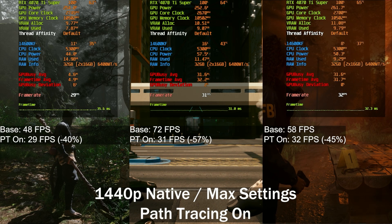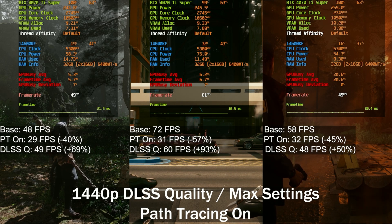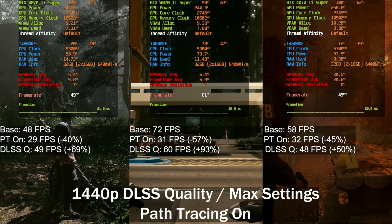If we look at what happens when we enable DLSS quality, with Cyberpunk we see a 93% increase in frame rate. We've got a 69% with BlackMyth Wukong on the left, and 50% with Alan Wake 2. This is compared to with path tracing on, not compared to base frame rate — I'm purely testing path tracing performance cost. With Cyberpunk, that's quite a big jump — we went from 31 frames per second to 60 frames per second.